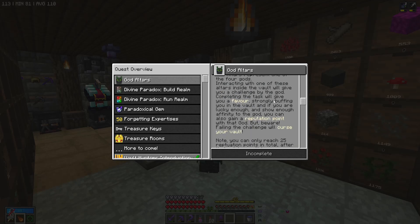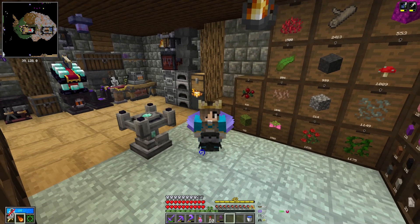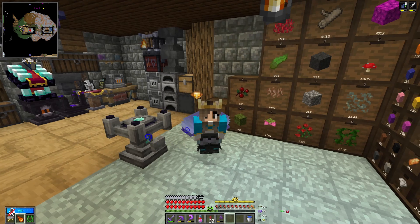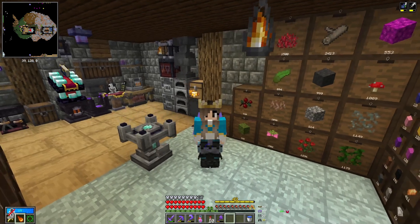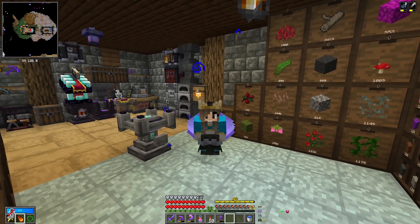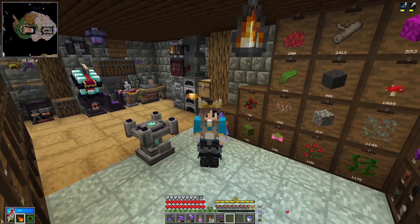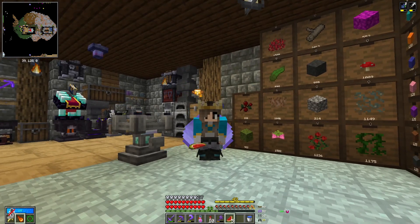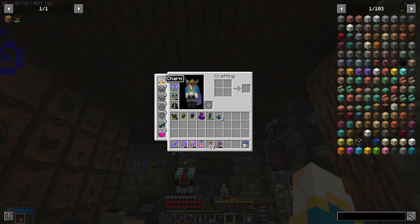We need to find and complete one in the vault. I've been vaulting with Fuzzy and he completed one the other day on stream — they can be very tricky. The curses you get if you don't complete them are really rough. And we are on hard mode. So when we have completed the task the god asks for, we need to run back to the altar to claim it. You don't have to do that in normal mode or easier, but in hard mode you need to go back, and that can be tricky if you're far away from the altar.